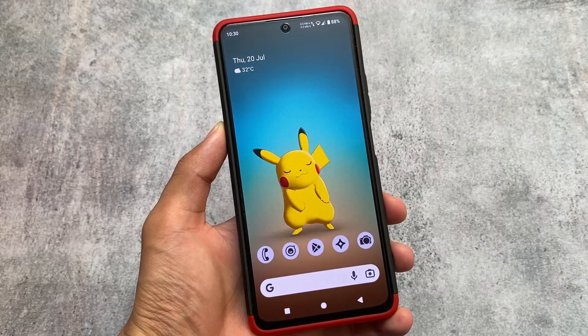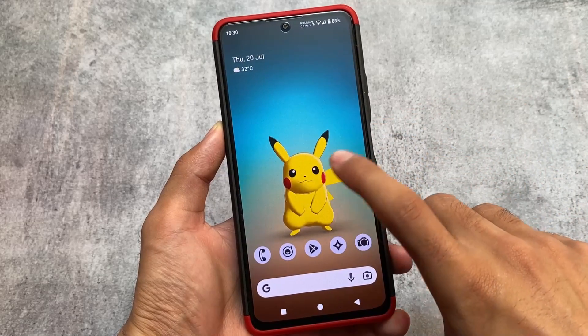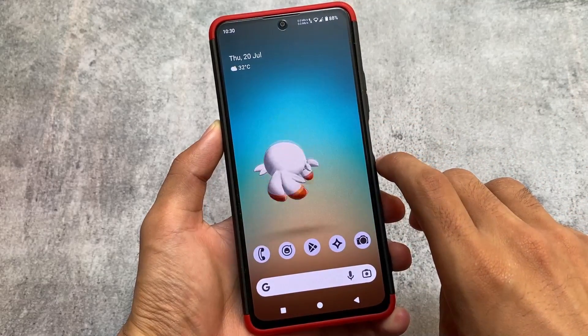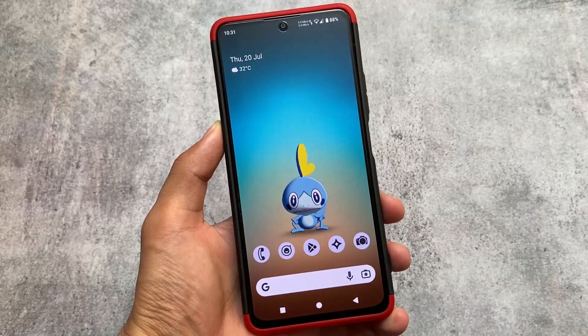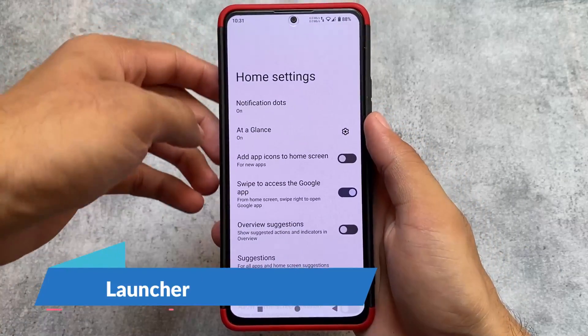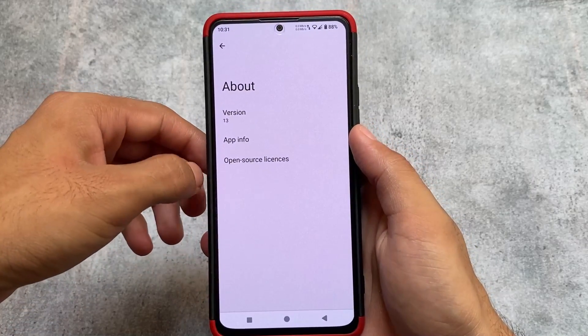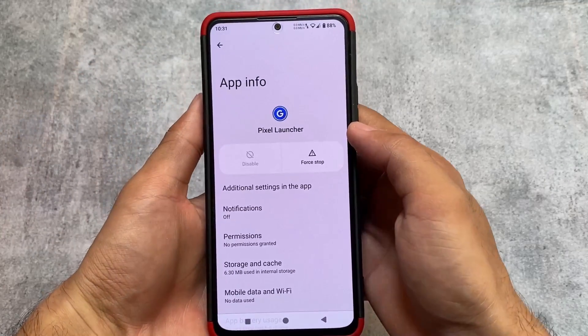This is one of the most popular custom ROMs right now, but it's not the default one — the UI is a bit changed. We've installed the Pixelify Magisk module and we are using LineageOS 20, which is having Android 13, the latest Android 13, also the latest security patch. After installing the Pixelify module, we have the Pixel Launcher included, with the option to enable it or not.